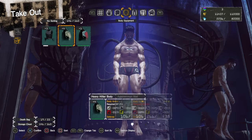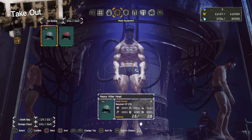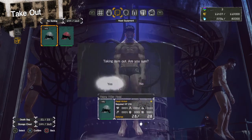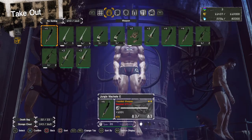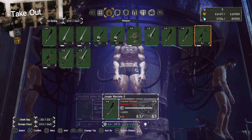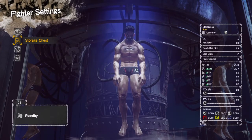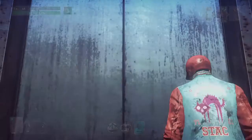I'll equip them with the standard wardrobe that I'm wearing on most of my fighters: special forces pants, heavy hitter body, and heavy hitter head. I think I'll give him a weapon as well, but it costs too much strength. I wonder what kind of stats this guy has — he's got 12 luck, 230 stamina, and 220 HP. I'll have a look at the weapons available.